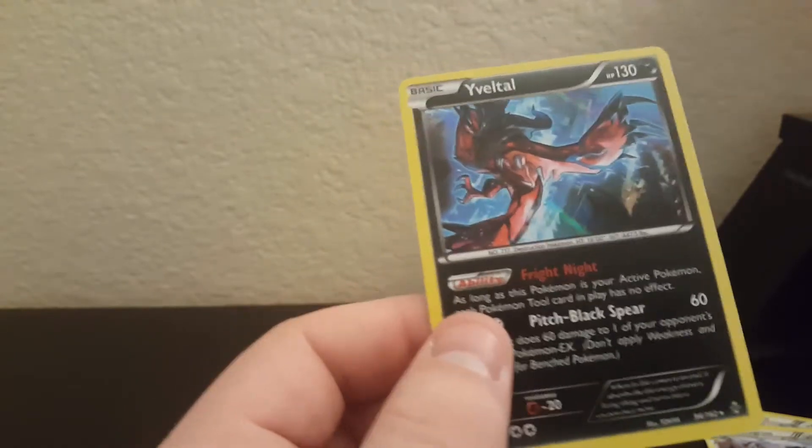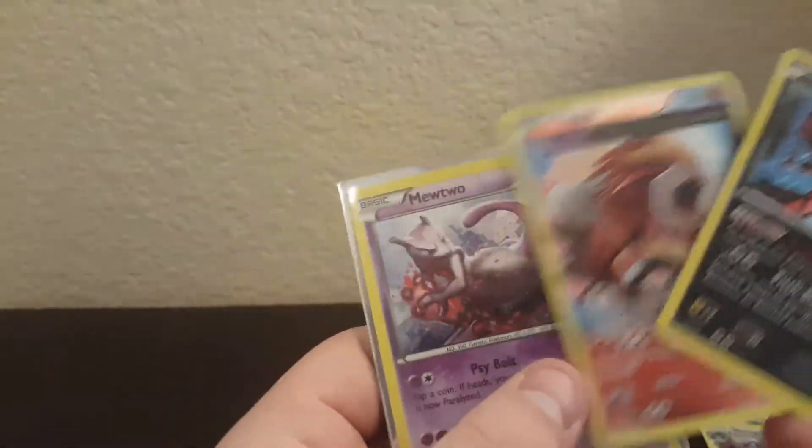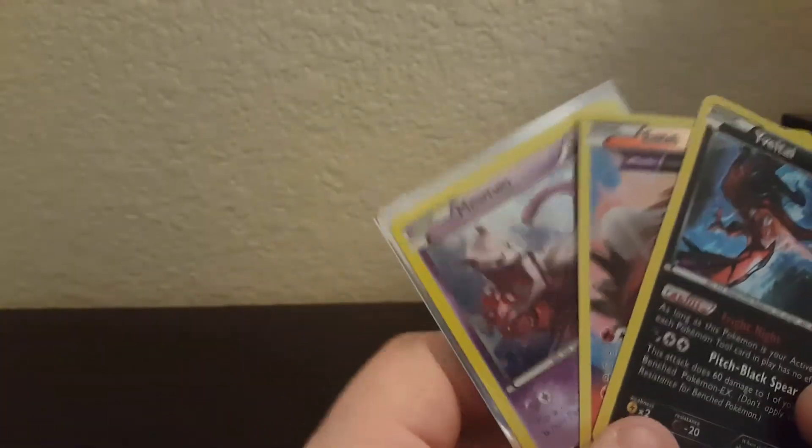Let's just briefly do a recap — we didn't pull anything crazy. We got Ivysaur holo and the Ancient Trait reverse holo. I like it — it's a pretty good looking card. And then our Mewtwo promo, and we get the figure. Obviously not the best pulls in the world, I'm not gonna lie. Didn't get any ultra rares, didn't get anything crazy — but I got a figure and that's cool enough.